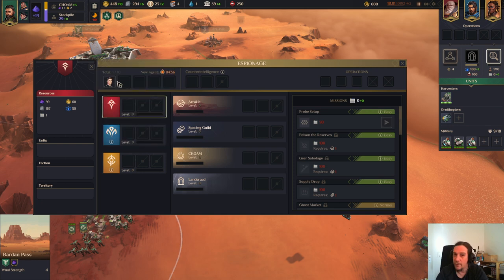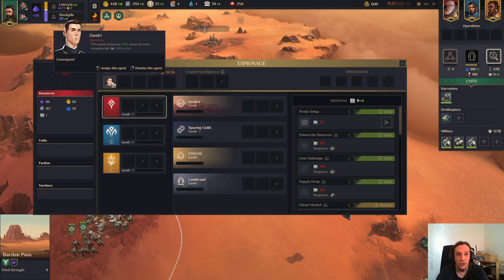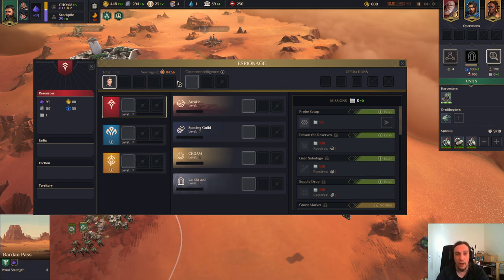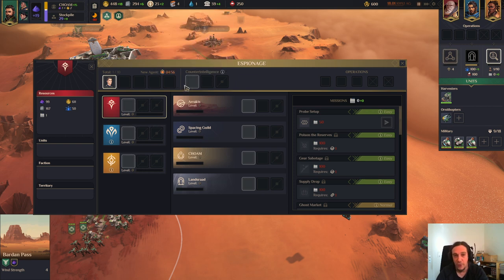Now let's get into that menu. Looks a little bit intimidating but it's really not that hot. Up here we see our agents. Every agent has their own trait, so you might adjust your operations for that. To use your agents you just left-click them once and then the slots where you can put them open up. These are all the options where you can put your agent. Counter-intelligence goes without saying - it increases the chance of snatching other agents. Here you can set your agent to infiltrate other factions, and here you can set your agents to infiltrate Arrakis in general.